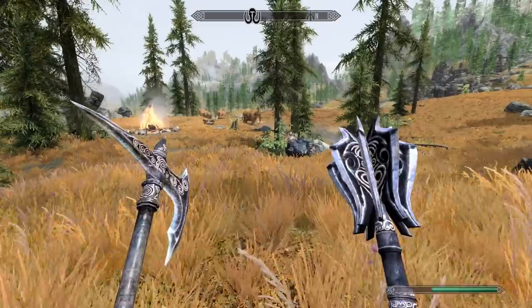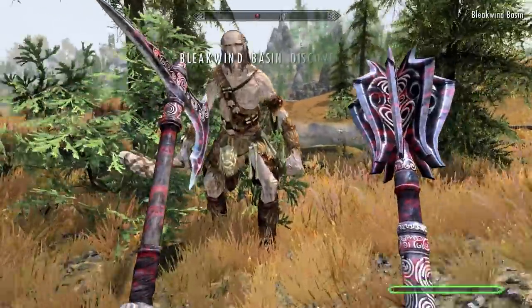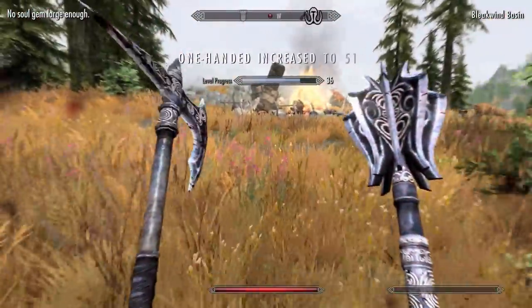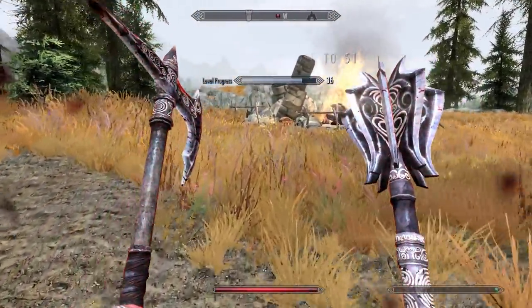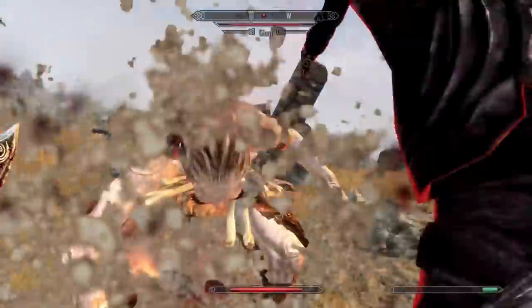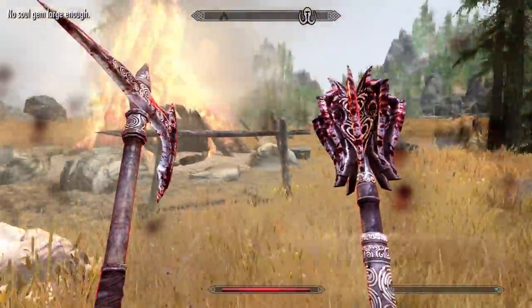How are you in battle, boy? Good question — let's give him the Bleak Wind Basin smell test. Two giants and three mammoths. Go get him, Lazy Boy. Boom. One giant down. Let's go get another. And this one looks like he's bringing it with a giant club power smack. Can Lazy Boy take the heat? Booyah! Two giants down. Let's go mow down some mammoths.